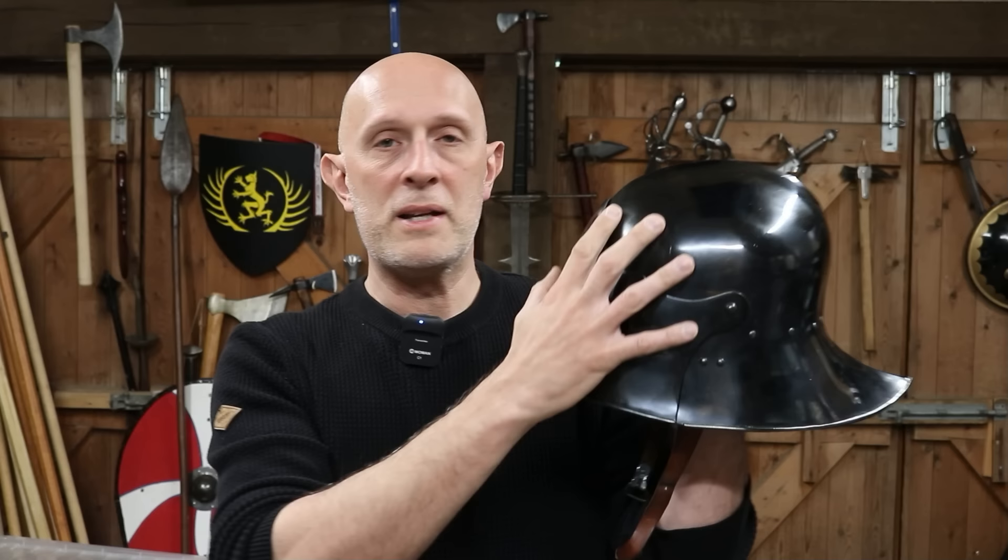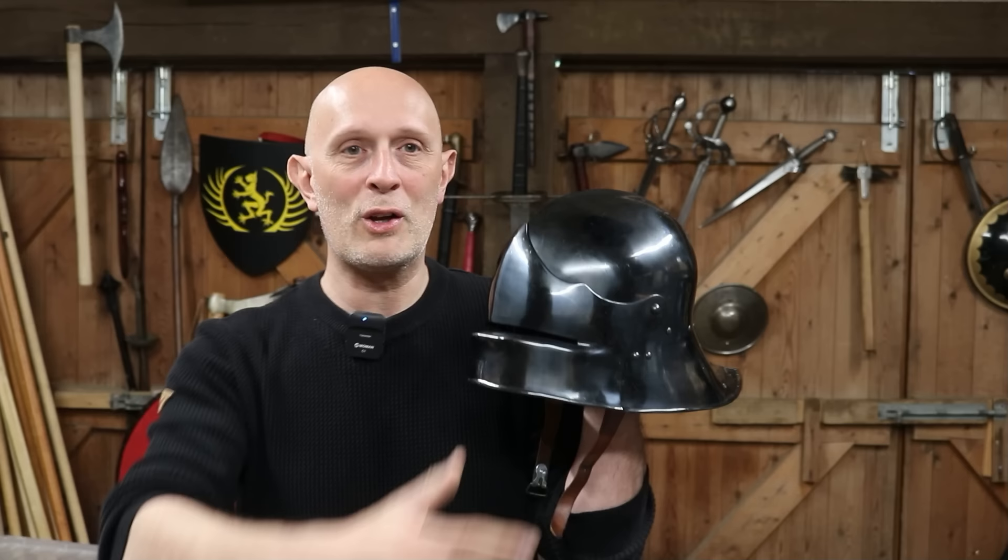In addition to that, you can also paint it. Sallets, particularly in Germany and probably Switzerland as well, were sometimes painted with the colours of the city or city-state, a local lord, or other heraldry. Armour can also have a cloth cover - something like velvet, or sometimes even leather, riveted or glued over the surface of the armour. So the steel can be changed lots of different colours, it can be painted, left black from the forge, or of course it can be highly polished.